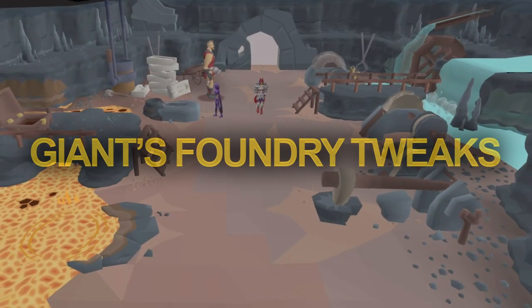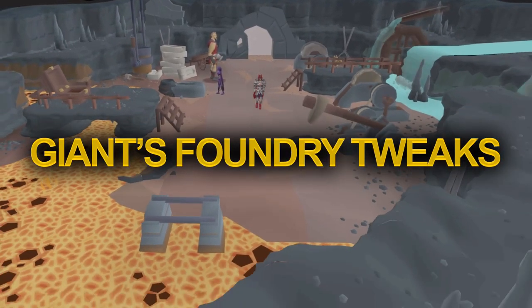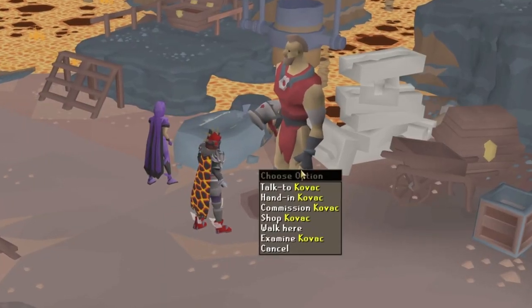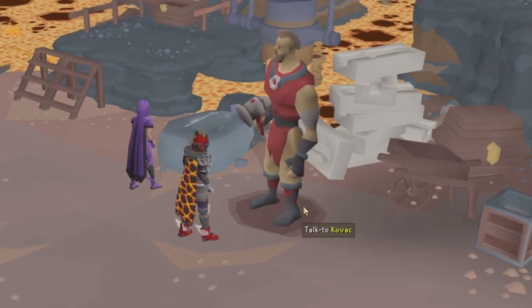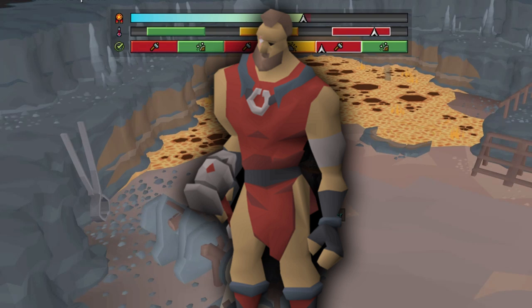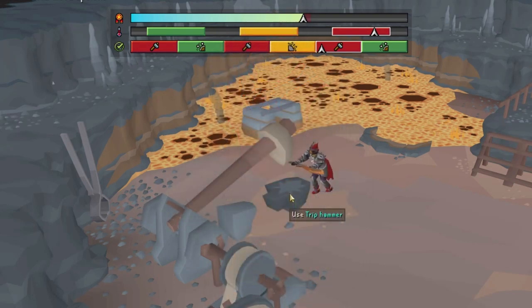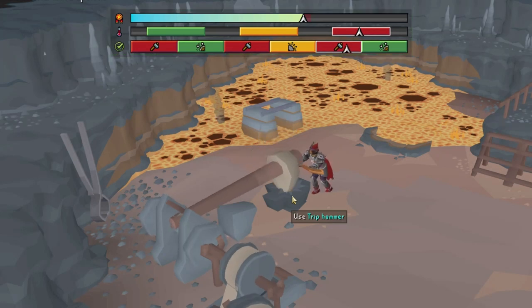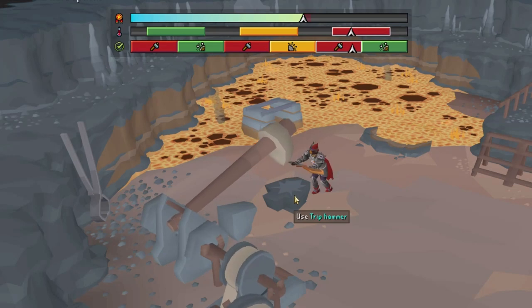This week we also got a few tweaks to the Giant's Foundry, the new smithing minigame. Kovac can now send your reward coins straight to the bank, allowing you to continue the minigame a little bit faster. Kovac can also now tell you how many swords you've made in total. Jagex also made it so that the yellow sweet spots that pop up occur in a more distributed manner — previously you'd mostly get the sweet spots in the initial stages of making your sword, but now you'll get them all throughout.